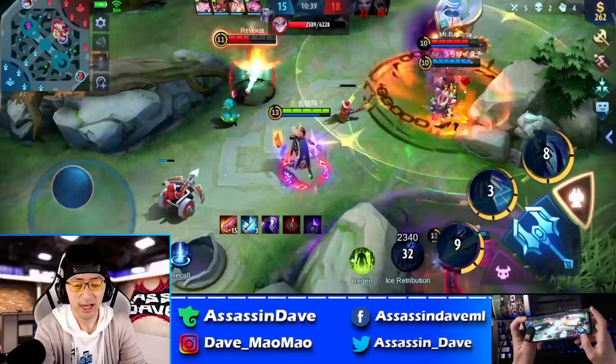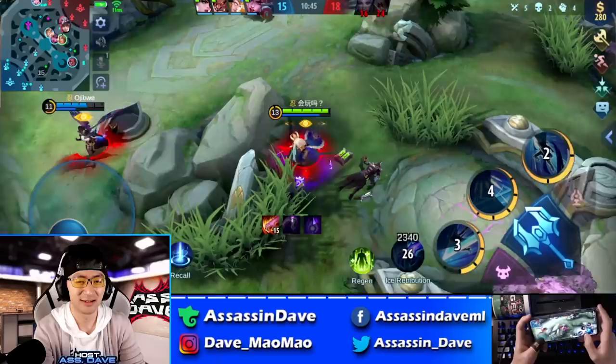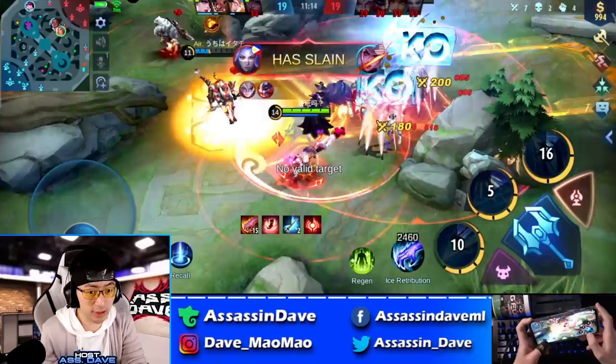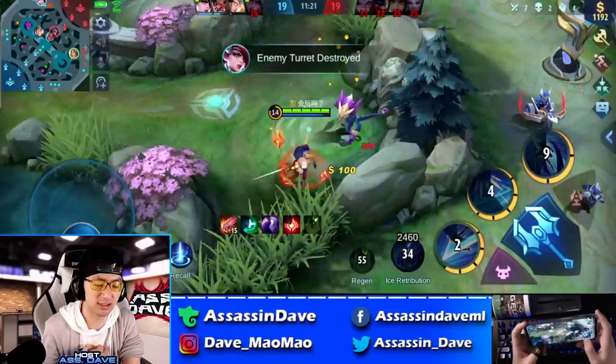Over here you can see we engaged — jumped in with ultimate, found kill number one and kill number two. This guy flickered one more time. Sometimes when people flicker, you gotta let them live — rule number one: let people live if they flicker. Right after the successful team fight, I decided to come to the enemy jungle because we killed the enemy jungler, so I picked up the red buff and jumped in with the ultimate.